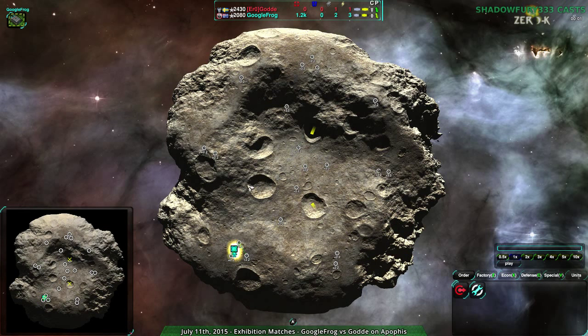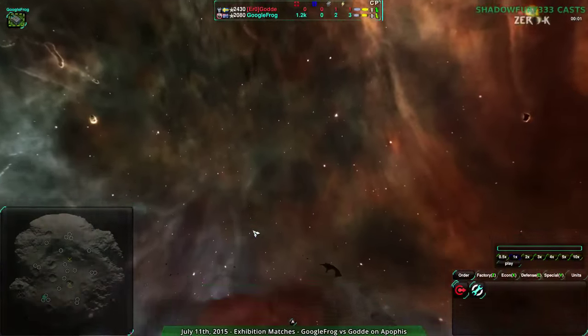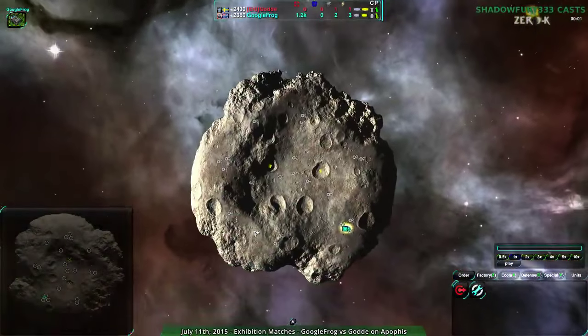I don't know if it was best of something, or if they just played a few games and then called it a day. But the first game is going to be Apophis, which is a really cool map, mostly because I really like space skyboxes. I think they look really cool.